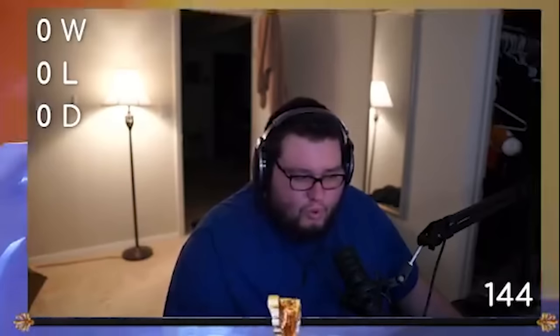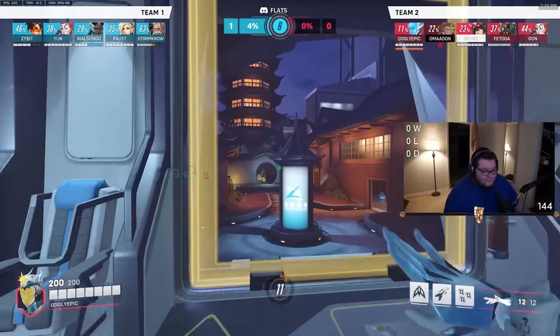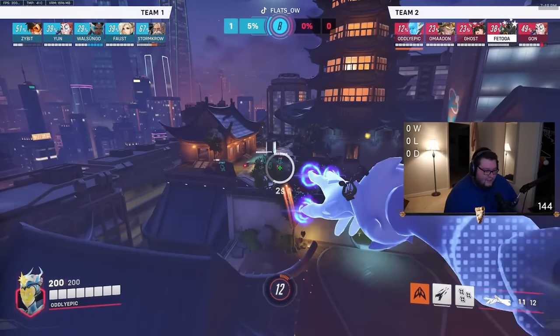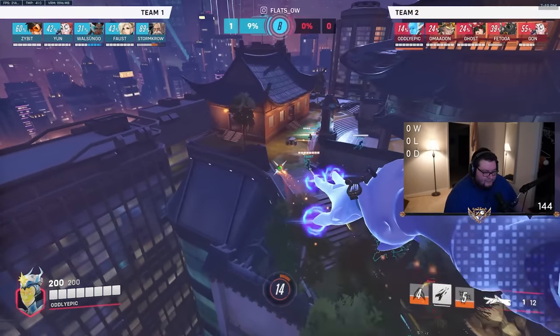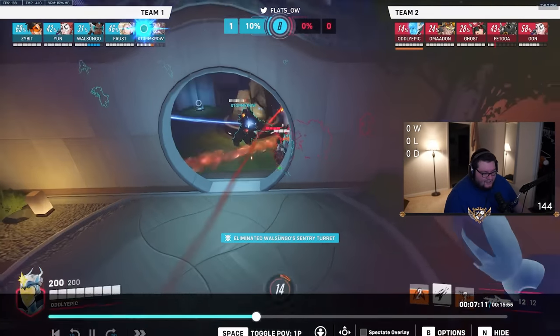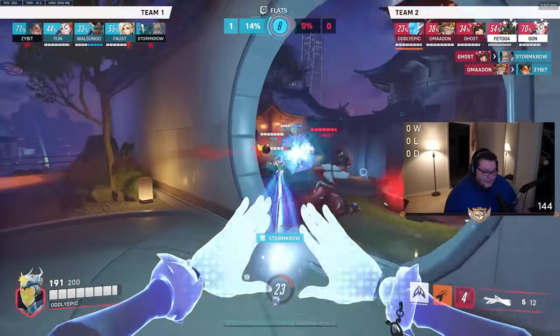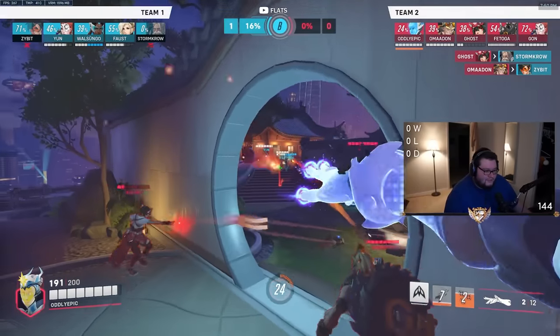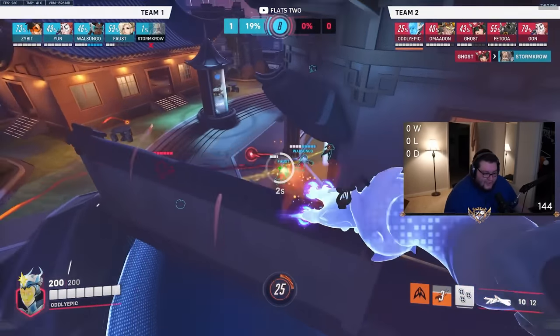What is Flecko? You're playing Flecko. Fly at spawn — there you go, now you're getting it. What in the heck is with these Sym turrets? That turret isn't even near anybody. Is it because it doesn't move? Because it doesn't move, you can hit it?